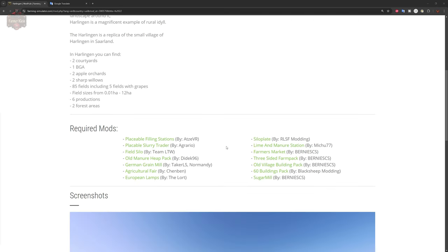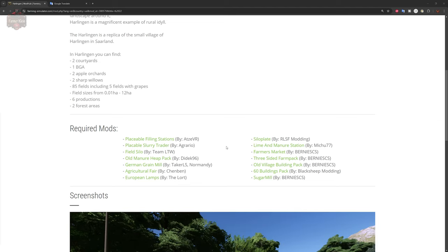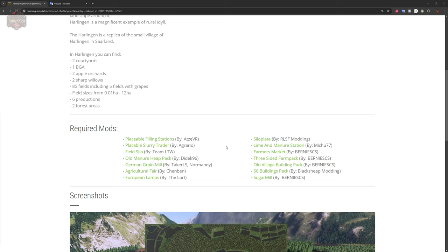This map does include several required mods: placeable filling stations, placeable slurry trader, field silo, old manure heat pack, German grain mill, agricultural fair, European lamps, silo plate, lime and manure station, farmer's market, three-sided farm pack, old village building pack, 60 buildings pack, and the sugar mill.